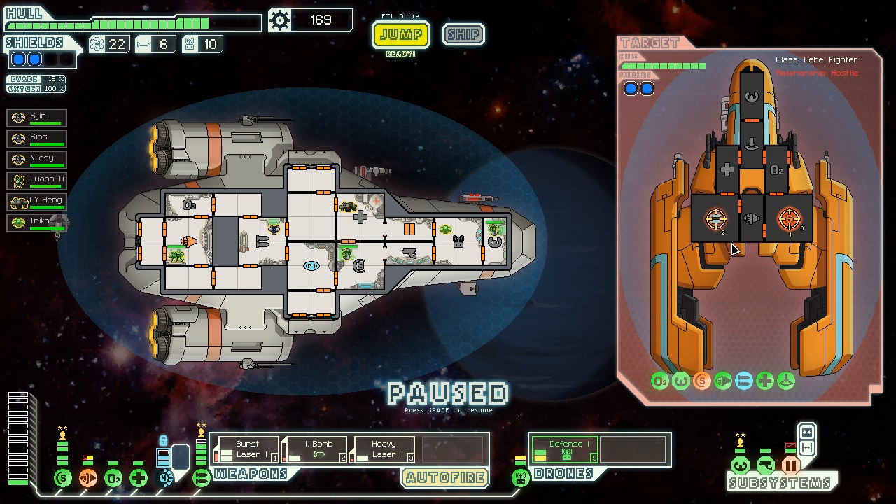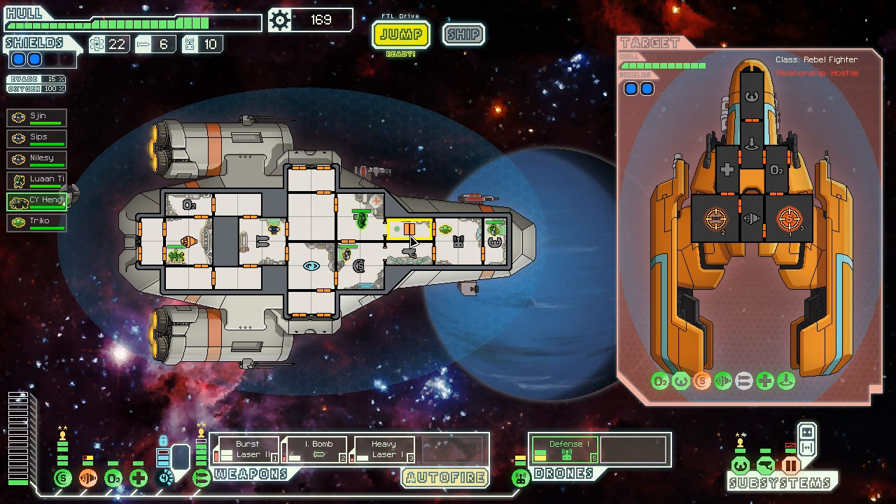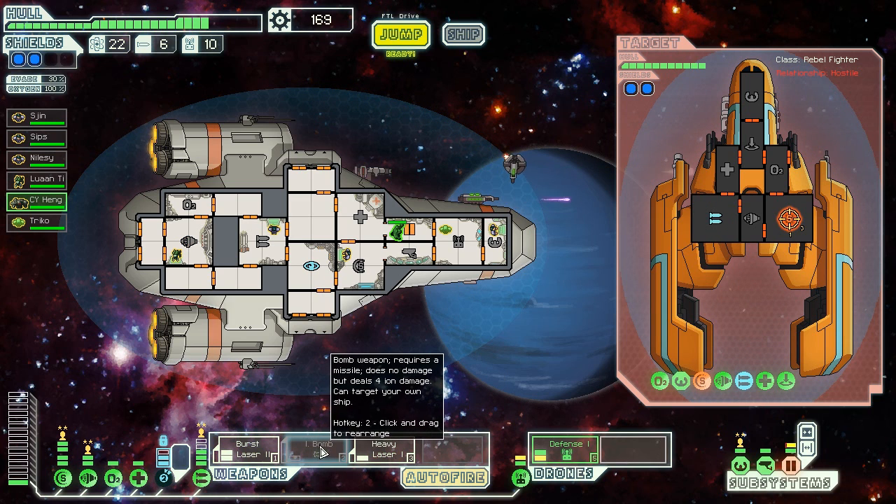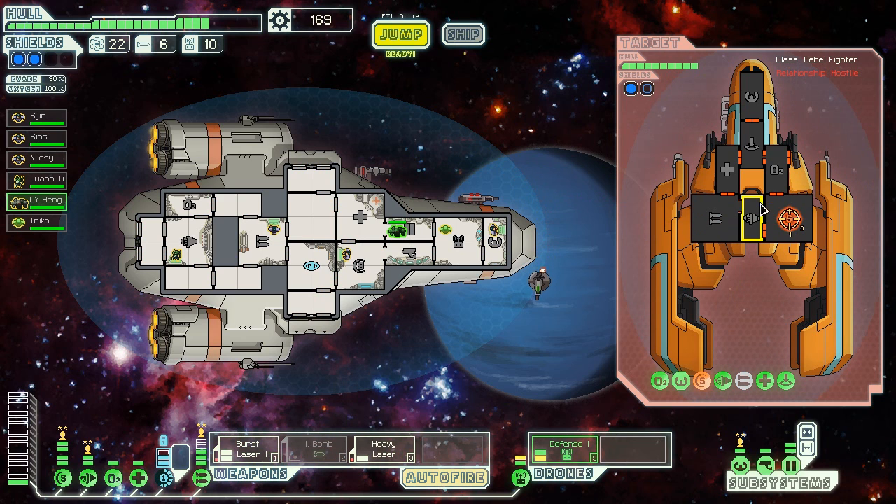Sending the heavy laser at their shields again - we need to take that out sharpish. CY, you've finished repairing the Medi-dispersal array - get back into the door control and repair that. They're shielded down. Come on. Disengaging the I-bomb. They are taking damage, they are taking hits. Three misses - come on, Sips, get your head in the game, son.